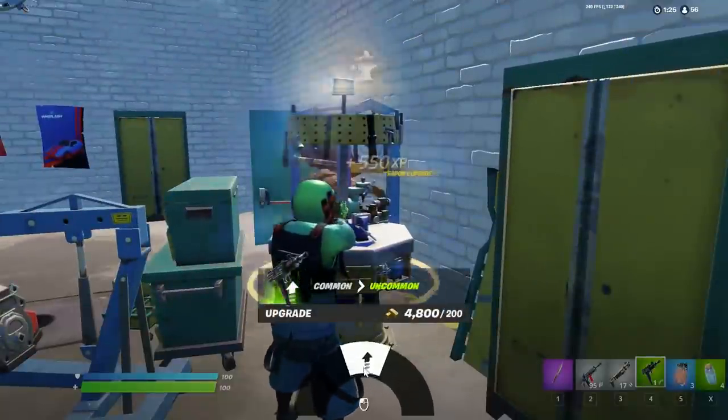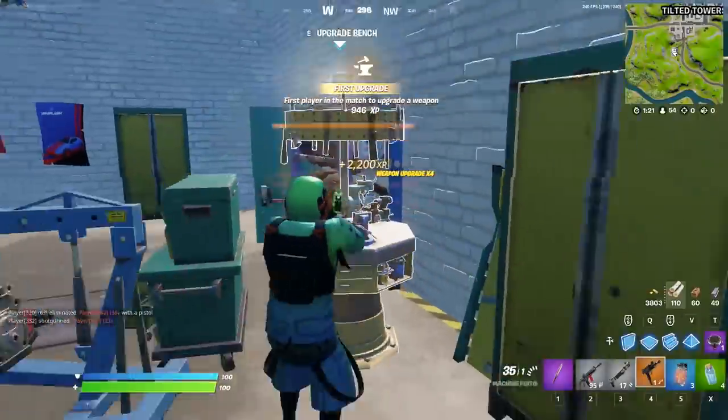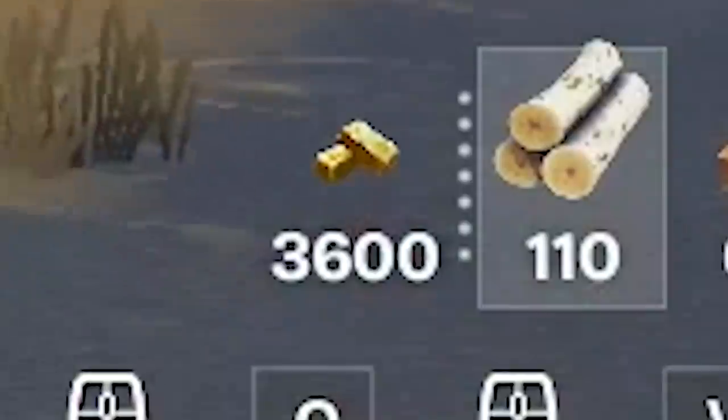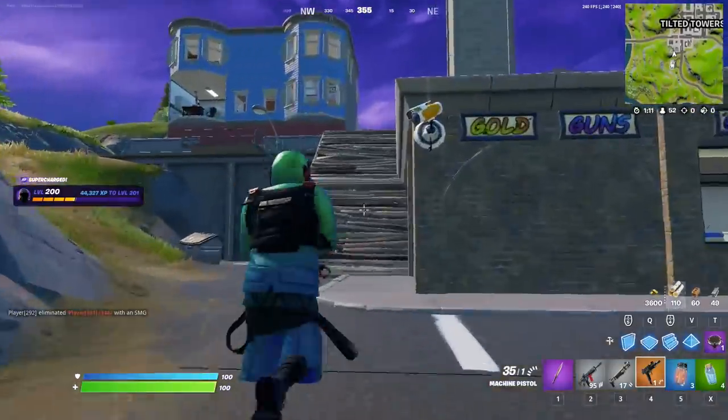Upgrade bench. Green, blue, purple, and gold. 3,600 gold left from 5,000, but it's worth it for the cheeky update. Now let's actually go use this thing on some people.